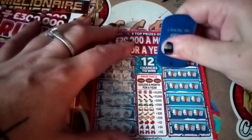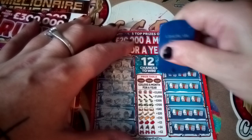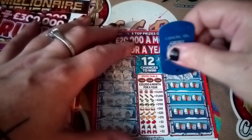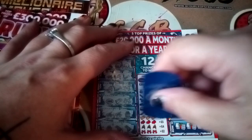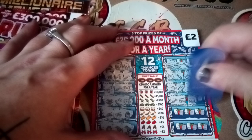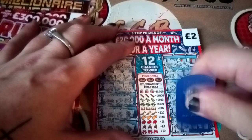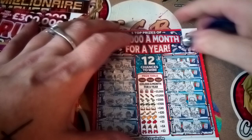We have Year, Year and Cracker. Ribbon, Cracker and Scarf. Mitten, Mitten and Mitten there — £4-5! Nice start. We have Trumpet, Gear and Pudding. Scarf, Hat and Pudding. And we have Cracker, Mistletoe and Ribbon. So a nice wee fiver there.